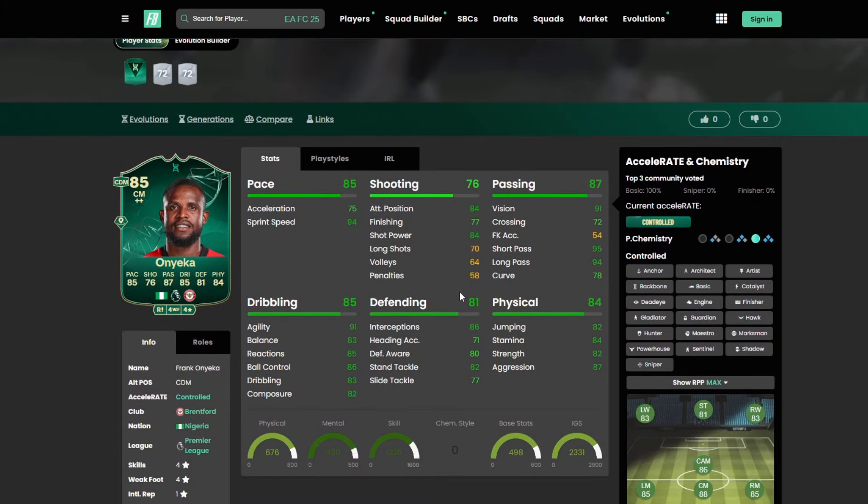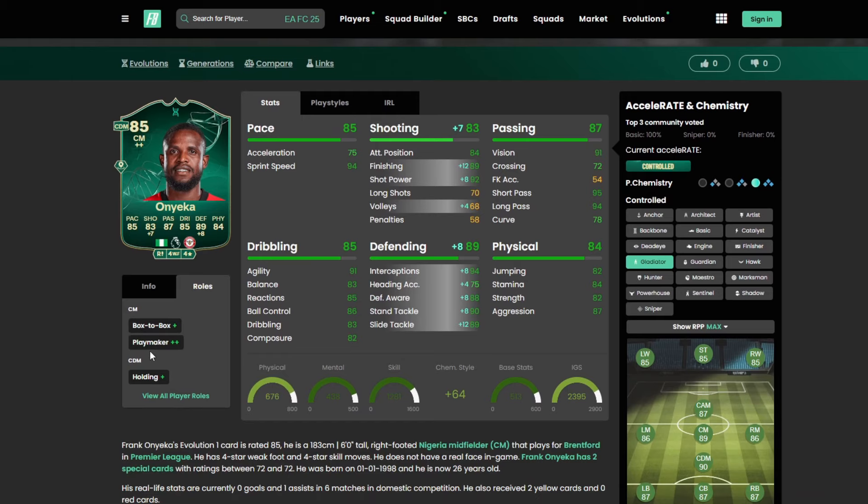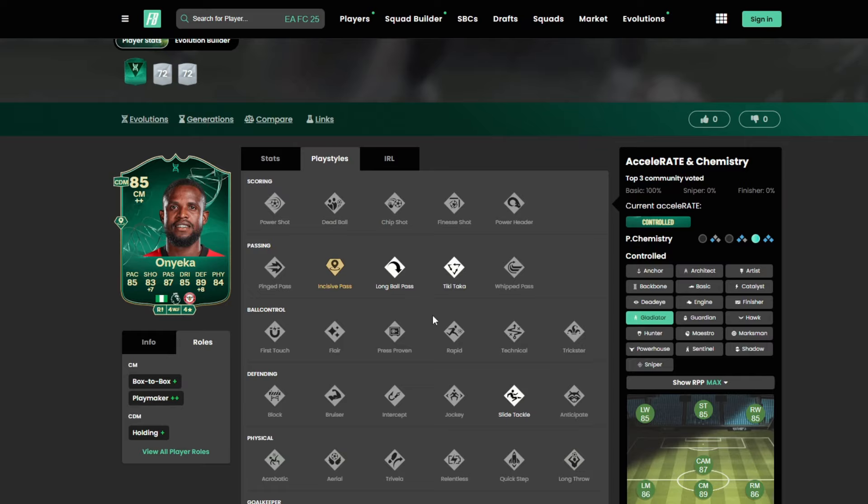Onyeka from Brentford is another fantastic option from the Premier League. Play him in box-to-box or that holding role — Shadow, Anchor, and Gladiator are all fantastic options. Four star, four star — Box Box Plus, Playmaker Plus Plus as a CM, and Holding Plus as a CDM. Play styles: Golden Decisive Pass, Long Ball Pass, Tiki Taka, and Slide Tackle.